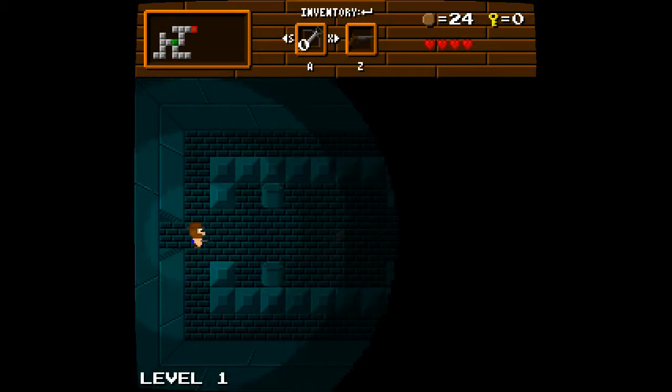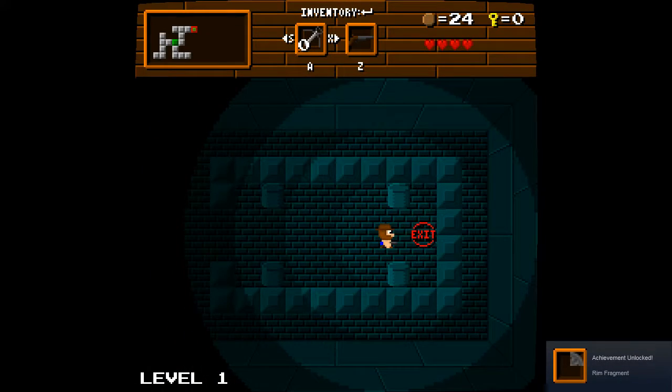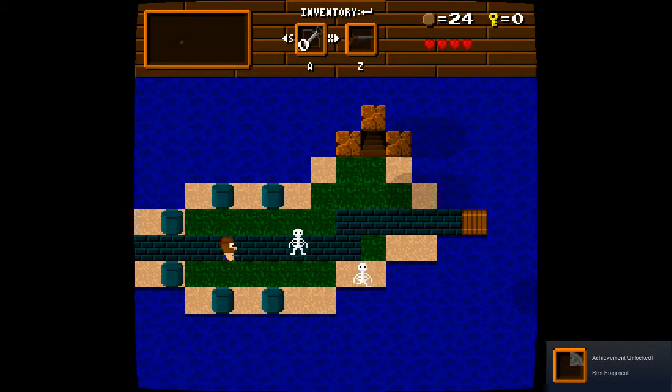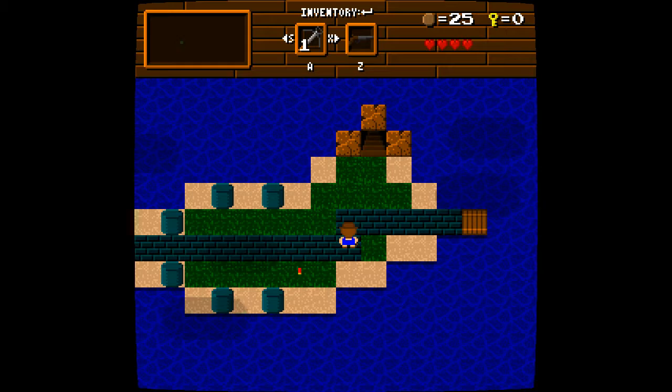Is that it then for the first dungeon? Did we win? Oh hey, we're private. It's one of the things we actually need to do. And exit. Okay, you've exited. And then the enemies will start dropping the bolts.